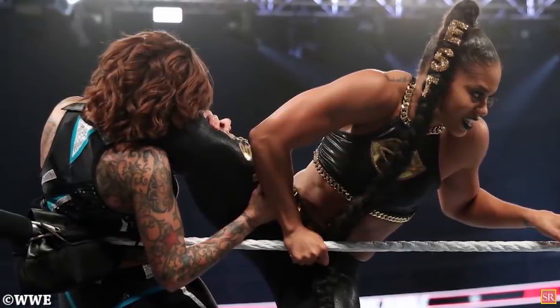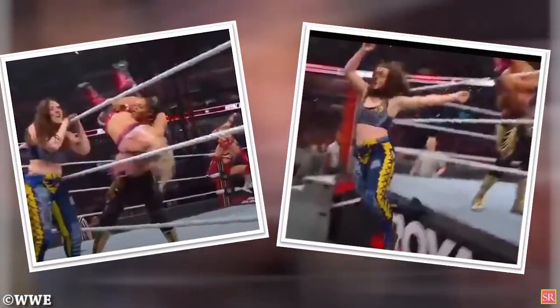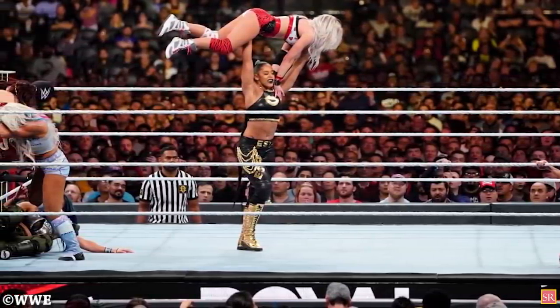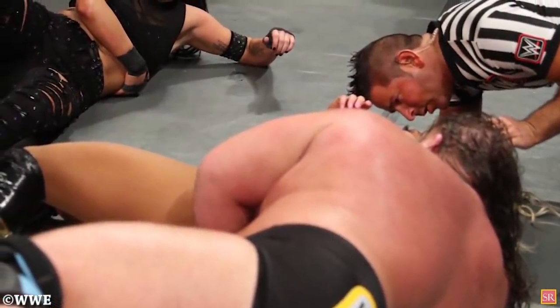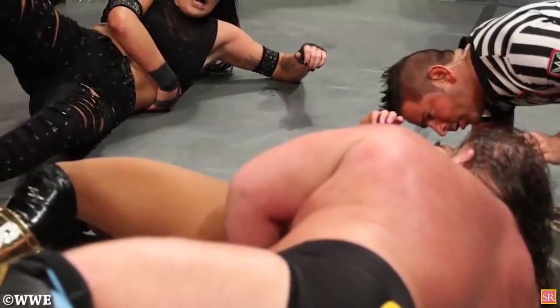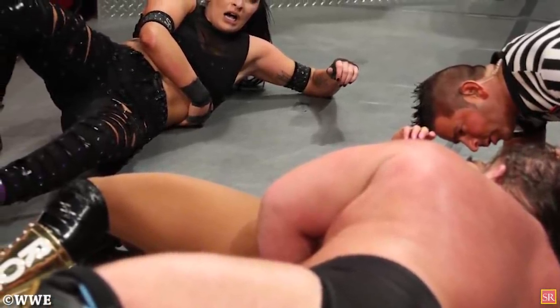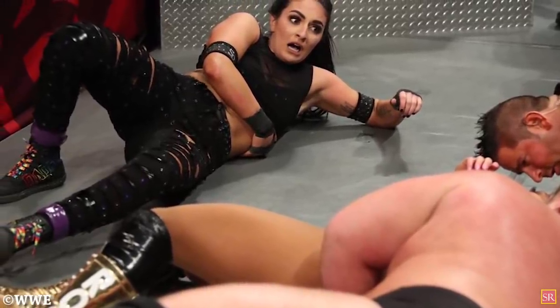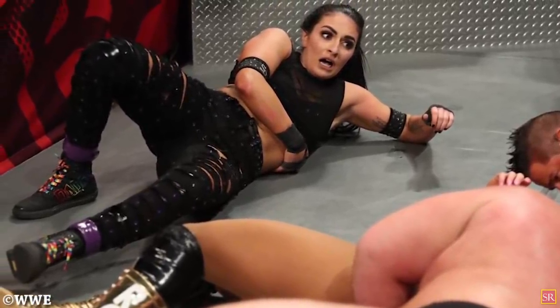Bianca Belair was able to score an impressive elimination by using Alexa to eliminate Kross, and the EST of NXT was the top star of the match, eliminating over half a dozen opponents to set a Women's Rumble record. The match was filled with individual spots, as when Otis tried to save Rose again by catching his peach, it was the falling DeVille who tipped the scales, securing her partner's elimination as well as her own.